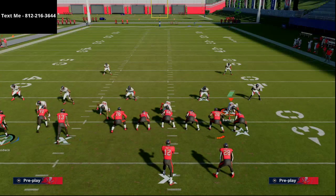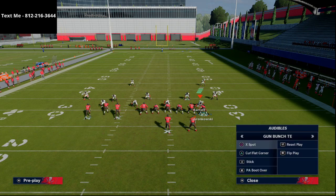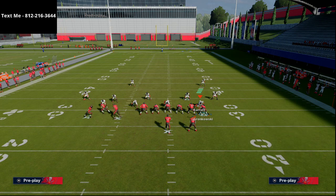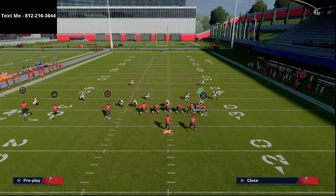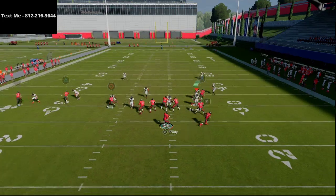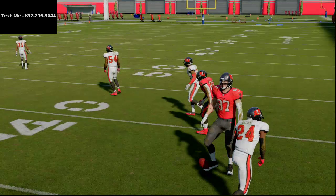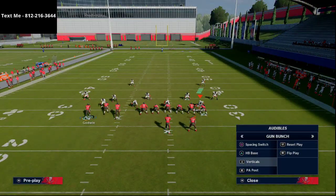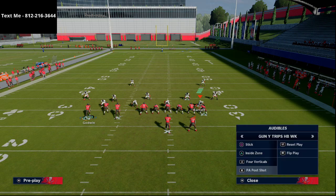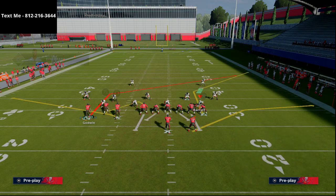You can motion any of these three receivers to the right, and it gives you a nice alignment. It's a nice wrinkle to add into a trips tight end type of offense that this playbook allows. You can see how seamless the motion is into trips where you can run verticals. You can also audible into tight doubles or under center runs from the Raiders playbook, which is really effective.